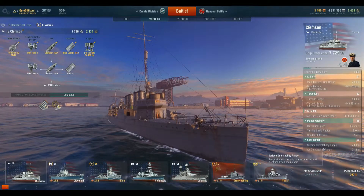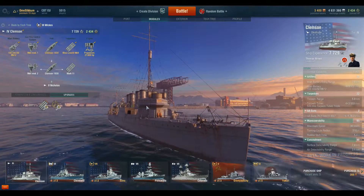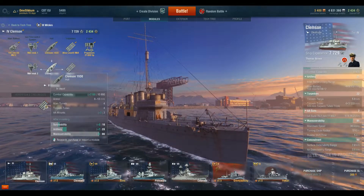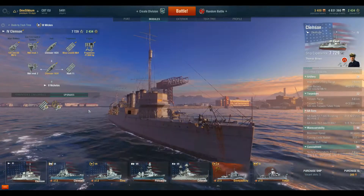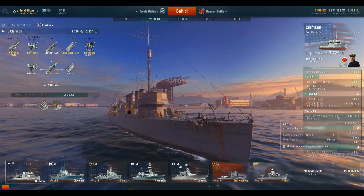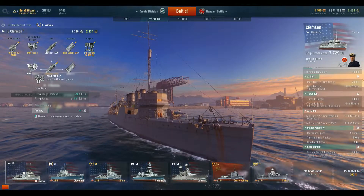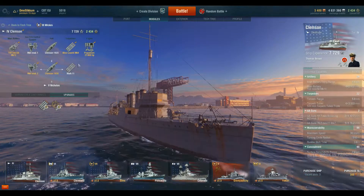The surface detection range is 7 kilometers and the air detection range is 3.1 kilometers. It's a fun ship. Now let's look at the upgrades. First you must upgrade the hull — you get 2,100 extra hit points with it and you also get two extra AA mounts. Now you have two 12.7-millimeter mounts with a 0.9-kilometer range. Then there's a gun fire control system upgrade that gives you 10% extra firing range, making a total of 8.6 kilometers.